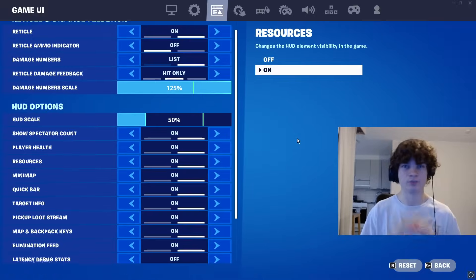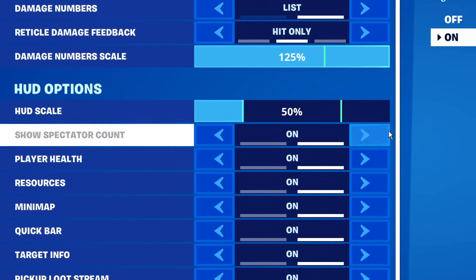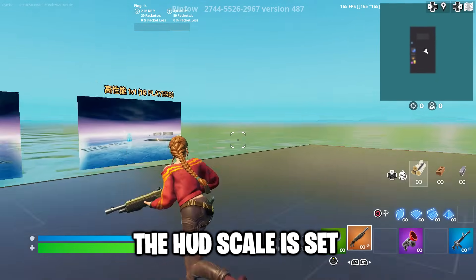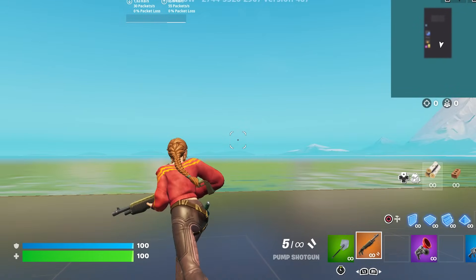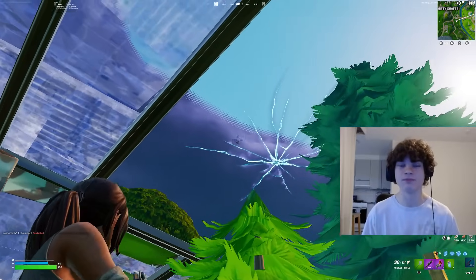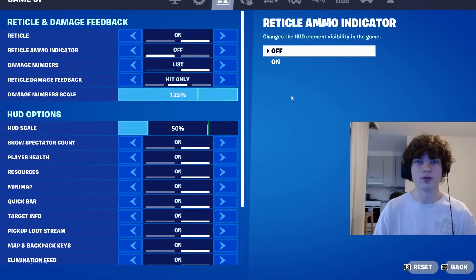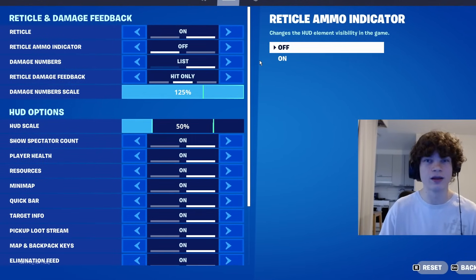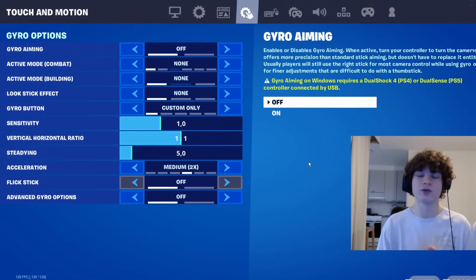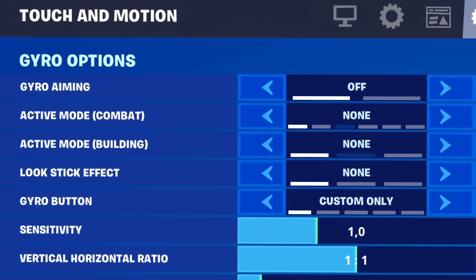Next, we have your HUD settings. You really have to put your HUD scale to at least 65% or even lower. Normally the HUD scale is set to 100, and as you can see from the screen right now, it looks super big. When you get into a fight, it can be in the way if you have it on 100. I'm not going to get into the other HUD settings because they don't really matter that much, but if you want to copy mine, here you go. Next up, we have touch and motion — you definitely want to keep this off.